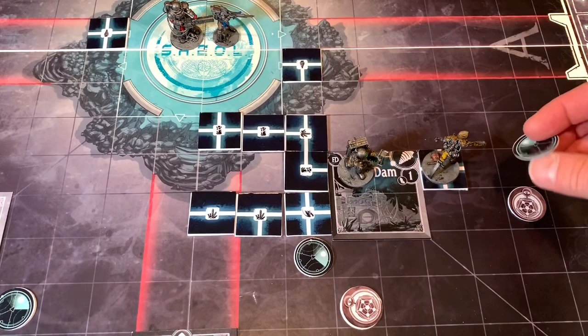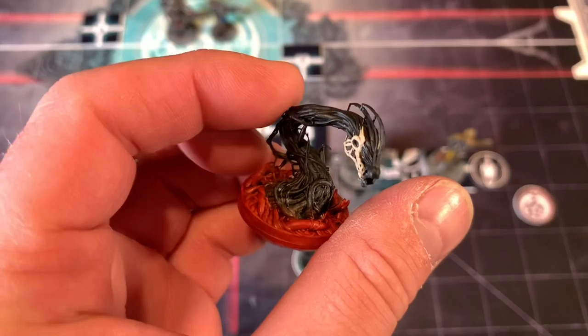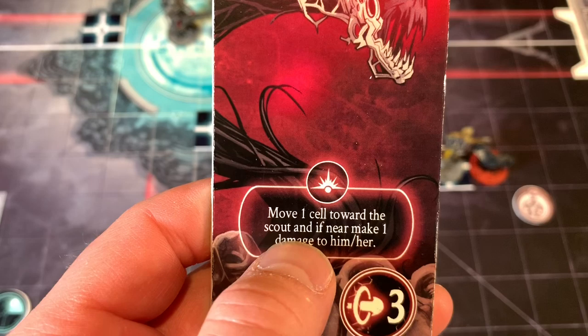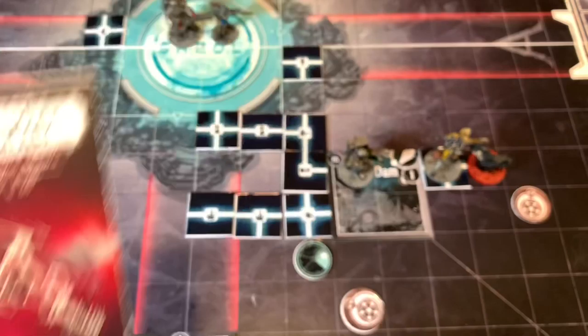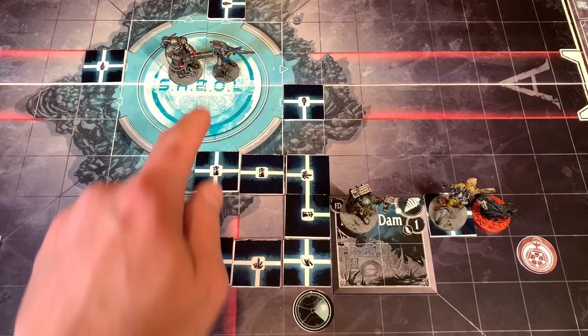He's gonna reveal the blip and finds the lurkers. The lurker's card says when revealed, move one cell toward the scout — and if near, make one damage to him or her. He's going to take one Lux damage. We've done all three of our actions now, and we're kind of at the mercy of this thing. That wasn't the best round. We're moving into the next person's turn — the Whisperer. I need to save him because he's about to get really banged up.